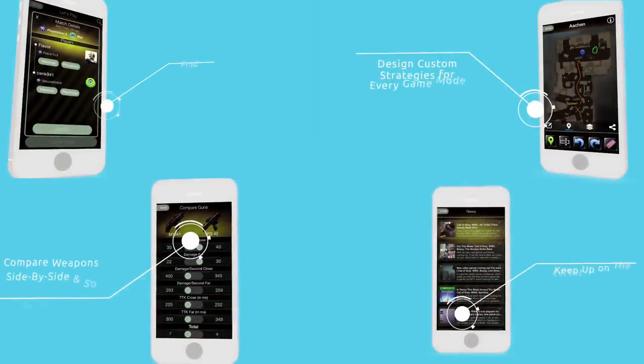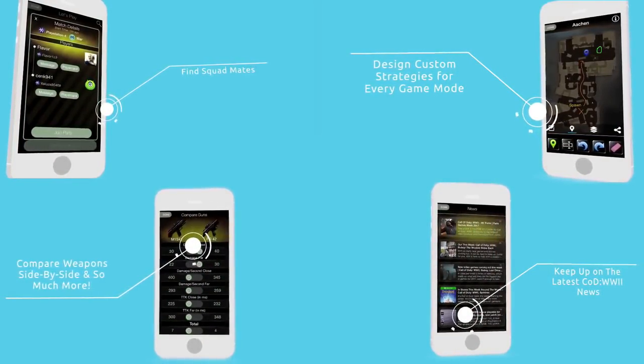For all the best tips and strategies, check out the Ultimate Utility App. Links are available in the description.